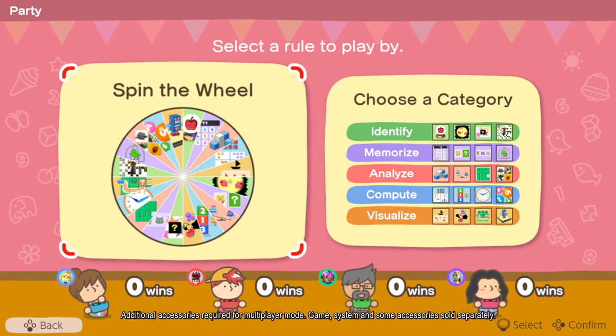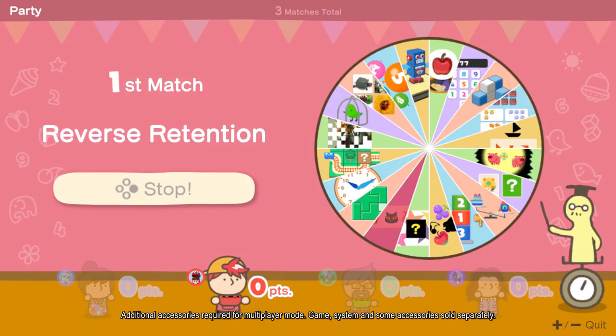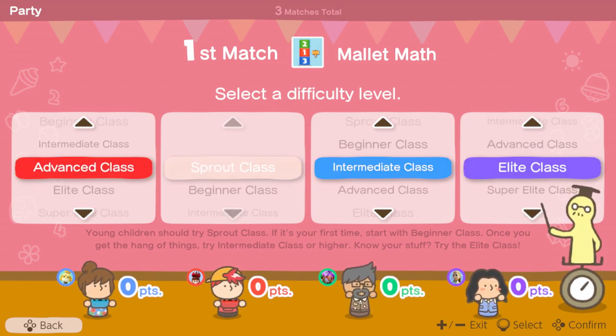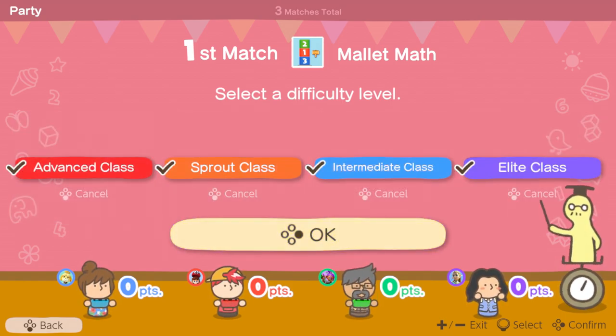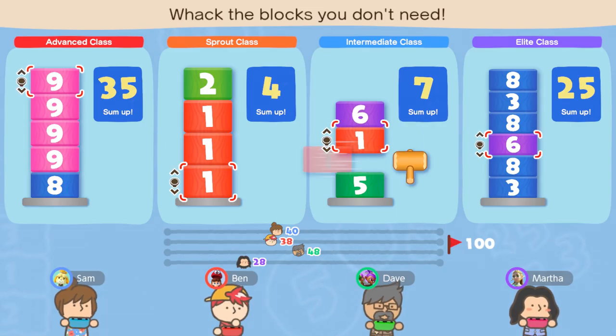Up to four of you brainiacs can play party mode. You can select your own difficulty, so everyone — from the tiniest fledgling to the snappiest elder — can play together. How lovely!